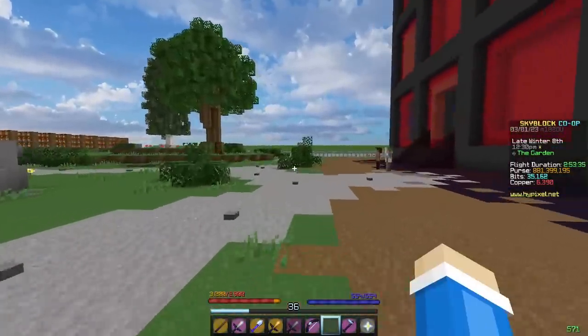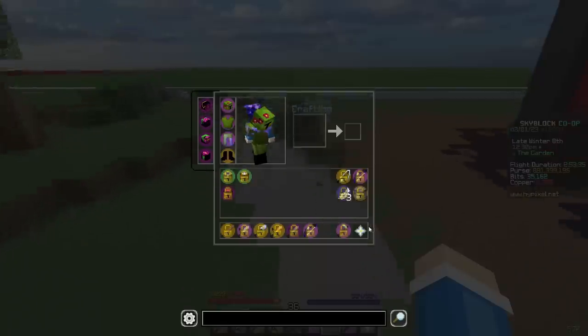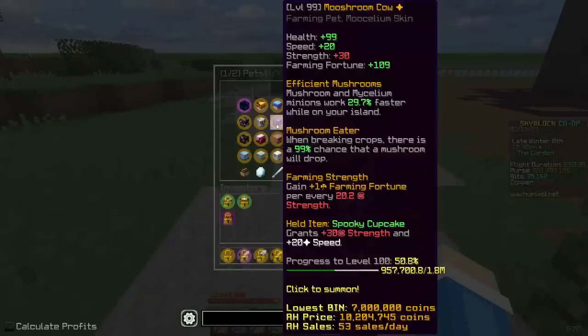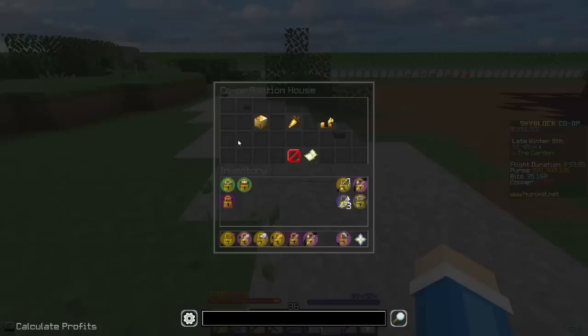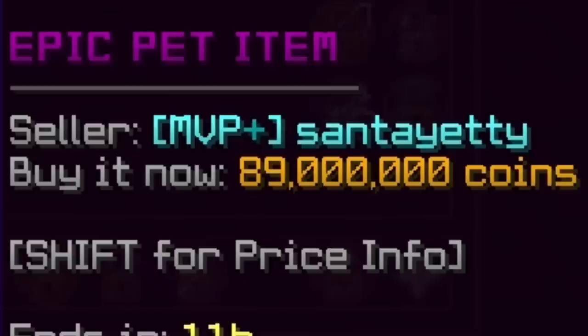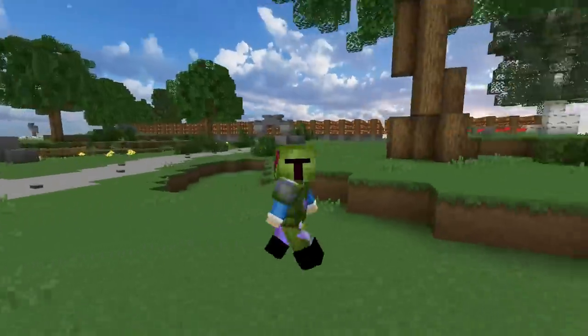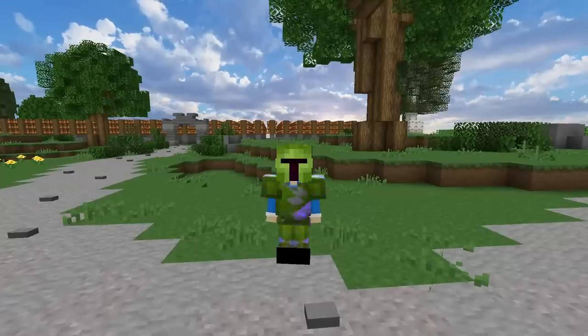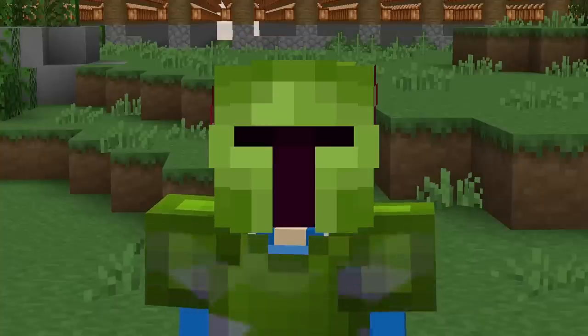I can pretty much say that I have a maxed out farming set — except I don't have a Minos Relic on my Mushroom Cow. Let me see how expensive those are. I'm genuinely considering putting a Minos Relic on it. Wow, those are expensive. Yeah, we're not doing that. Although I'll give you all a deal: as of recording this, it's currently Diana, and if I drop a Minos Relic this Diana, I'll put it on my Mushroom Cow.